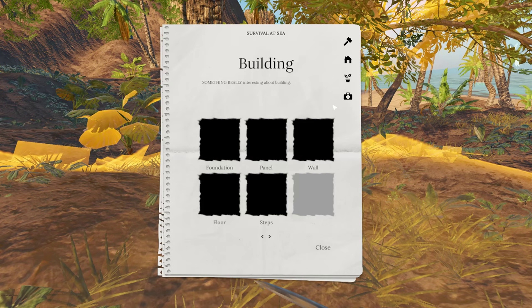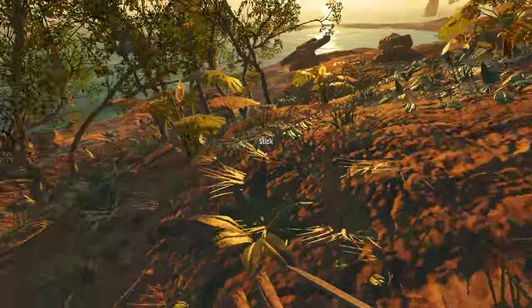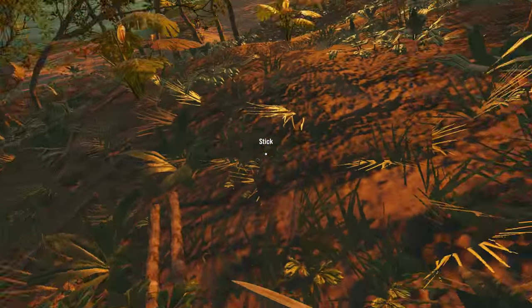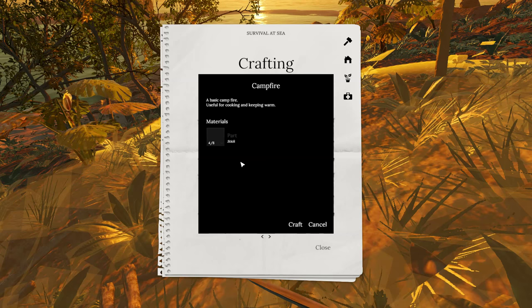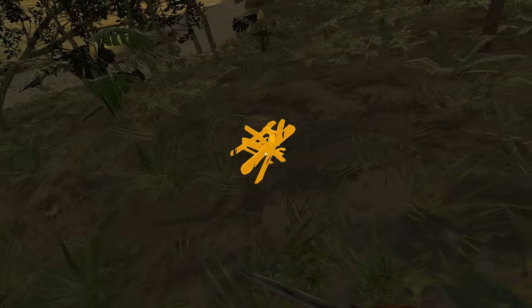Let's forget about future features for now and craft something we can actually craft — like a campfire. There's a driftwood pile, which will give us some sticks. When you craft, you can draw resources from your inventory or from the area immediately around you — there's an orange highlighted area showing what crafting resources will be drawn in from the ground. We've got four on the ground and four in our inventory, so that's eight available; it'll take four. Let's craft it, and pop it down — it's all good.